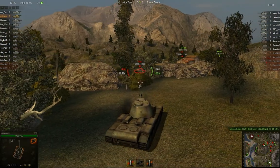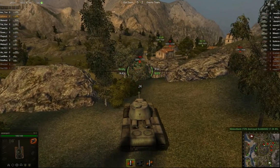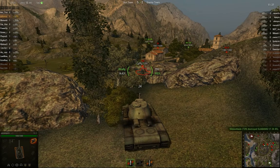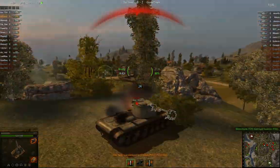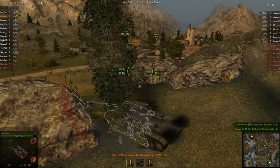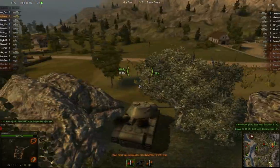Deciding to back off from the T-29 was probably a good idea, purely because if that shot had hit me it would have done a lot of damage. You can see the Panzer IV over there did a little bit of damage. There's another tank camping in a spawn which also tries to poke at me throughout the entire game.